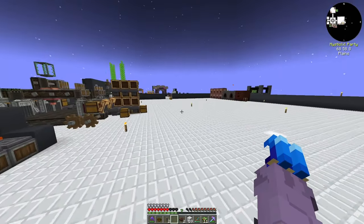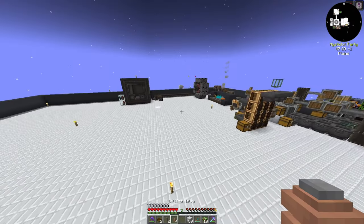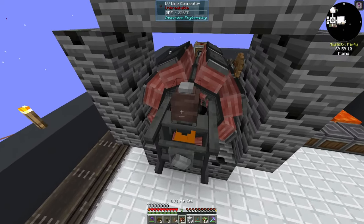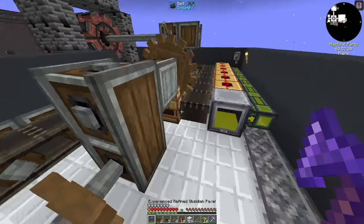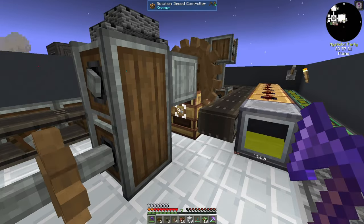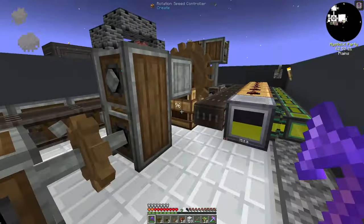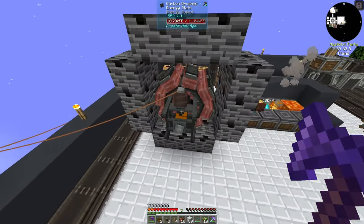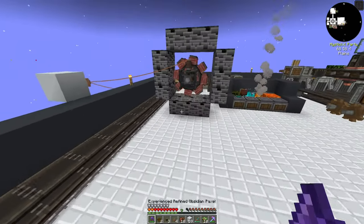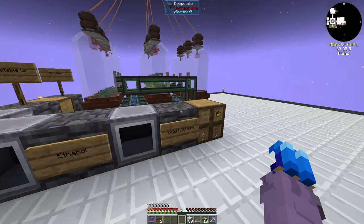I'll do a carbon brush here, disconnect the generator, and try an LV connector. This might not produce enough power for our systems to run efficiently down there, but we'll see — some trial and error. Running at 144 RPM, we're producing 552 RF per tick at the moment, which is actually more FE than before. Our rotational compressors are also running.